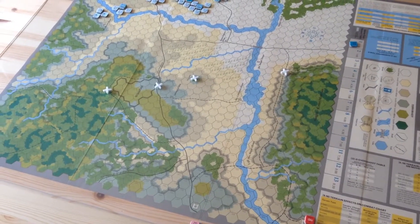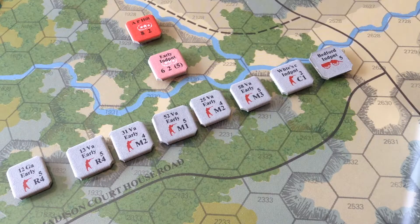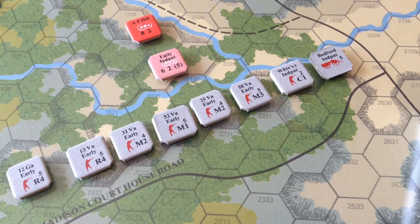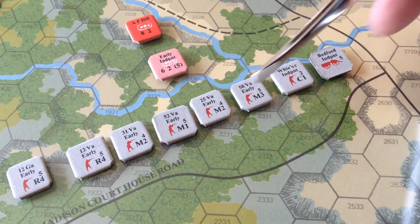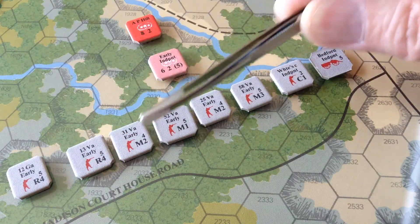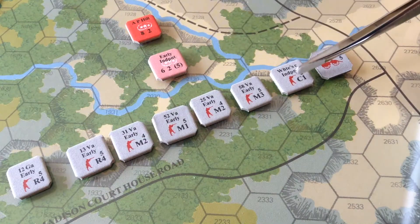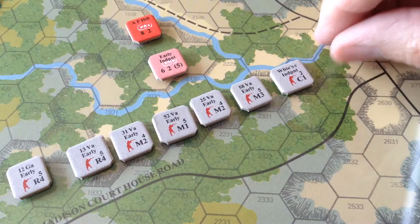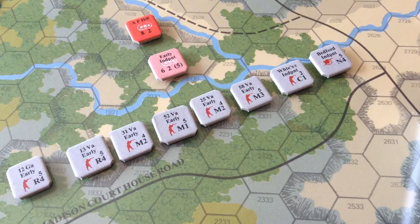Let's take a close-up look at the counters. Here are some sample units from Early's Brigade, and each counter, as you can see, is a regiment — 58th Virginia, 25th Virginia. The brigade commander is clearly delineated on each regiment so you can tell which brigade it was from. The M or the C designates the type of weapon: R4 means it's armed with rifles, M2 armed with muskets, C armed with carbines. The counters are double-sided. Here's the Bedford Independent Company, which is artillery, limbered up. When you pay the formation change, you flip it and it shows the weapon ready to fire.